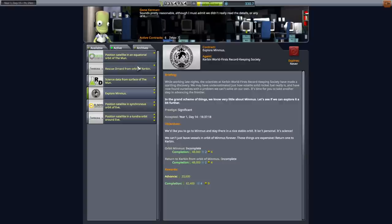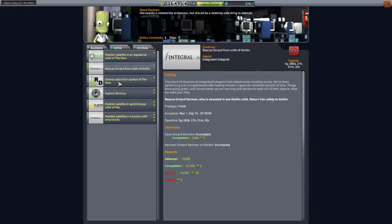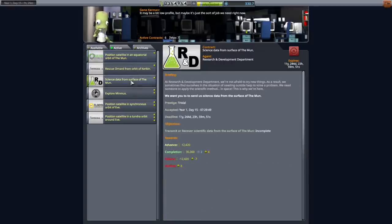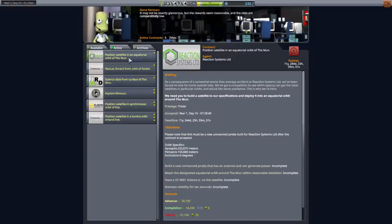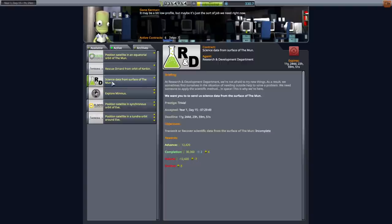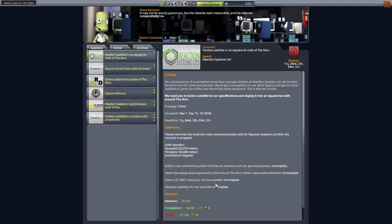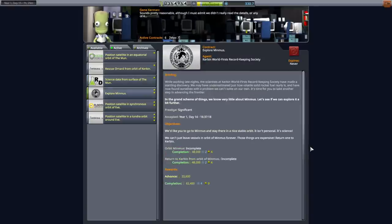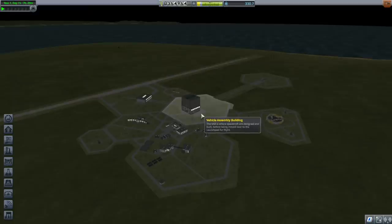The order of operations could go a whole bunch of different ways, but I think the safest thing to do is rescue Ornard first — that way we'll have control even if we lose communication. Then we should go to the moon, get into orbit, land and get the science data, and then head to Minmus if we have enough delta-v. If not, we can save the Minmus thing for later without Ornard. That is the idea — let's put together the mission.